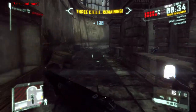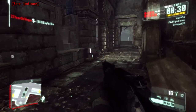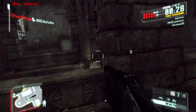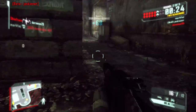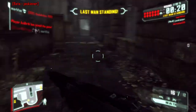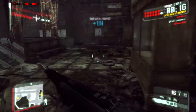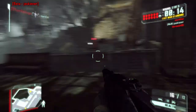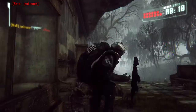Hello everyone, this is Jerm and this is the Crysis 3 multiplayer beta. I want to do a quick intro on the Alpha Jackal shotgun. Currently in the beta, the Alpha Jackal shotgun is only available in the hunter game mode. I'm not sure if that's going to change in the retail game, but the Alpha Jackal is a semi-automatic shotgun and it is really powerful.